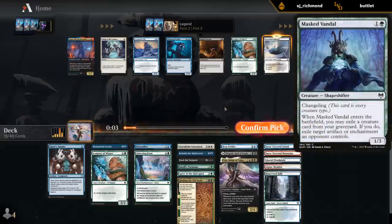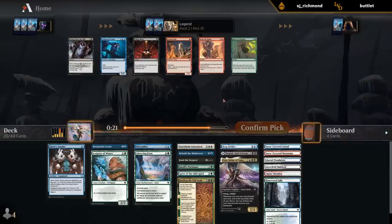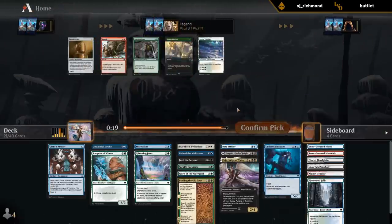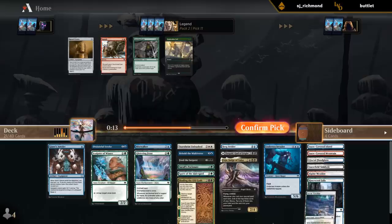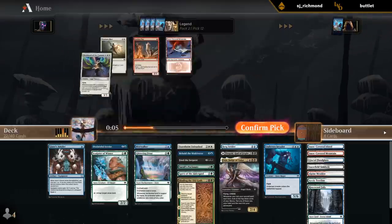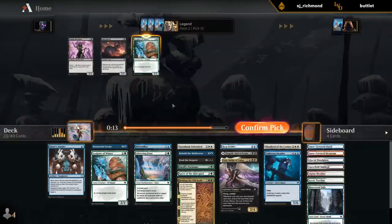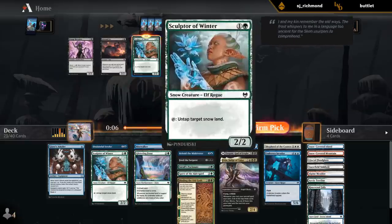I would love some Mast Vandals - good blocker early if we need it and very relevant utility late. Hopefully we don't have to play Invader, but it's a curve-topper if we need one. We wheeled the Treeline, so that's great. One concern is that we have a lot of tap lands, but we also don't have much going on early. Someone took Path to the World Tree, which is interesting. I'll splash a Shepherd - can still get back Sculptor, hopefully we get another one. The deck is coming together nicely. Sculptor is also a great combo with Glittering Frost since it essentially taps for 4 mana that way. And even a Lintworm - definitely an upgrade over Invader.